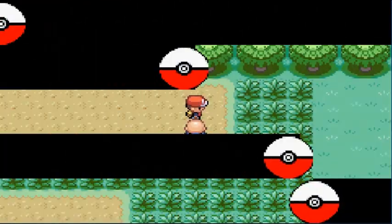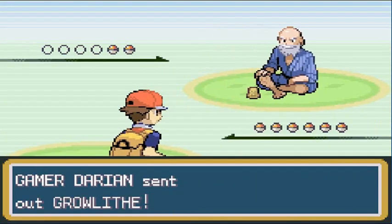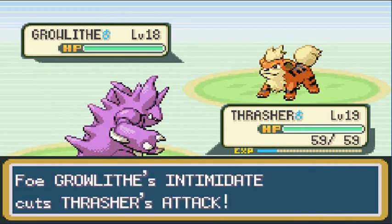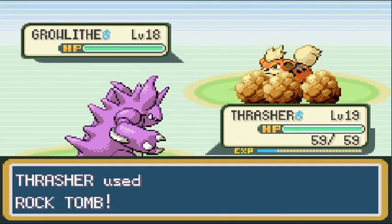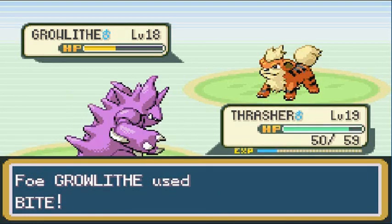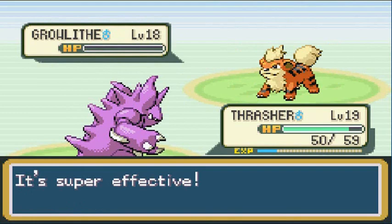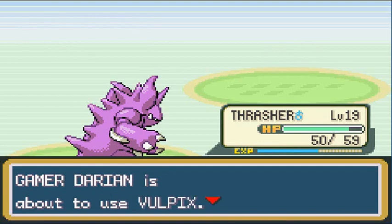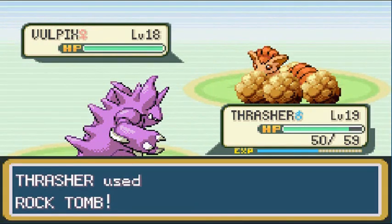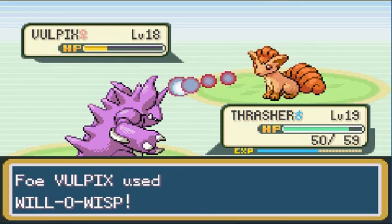This trainer has never won before — and of course he has a Growlithe, our first time seeing this Pokemon. Intimidate does its thing. Rock Tomb — very effective, super effective. Almost takes it out and its Speed falls. There's Bite and then another Rock Tomb. It's the Rock Tomb Show featuring Thrasher the Nidoking. Coming out with a Vulpix next, so sticking with Thrasher. Finishing off with Rock Tomb.